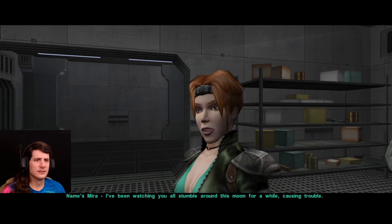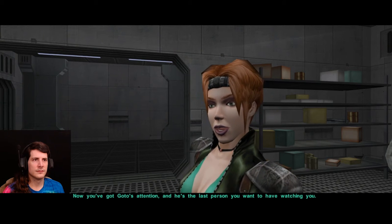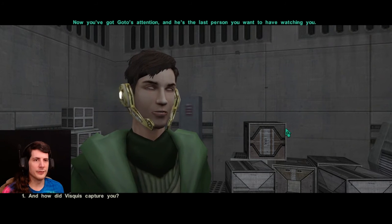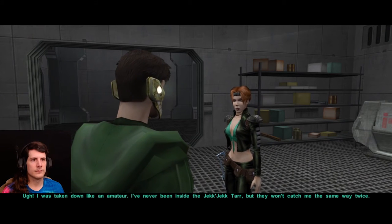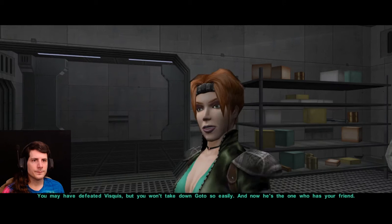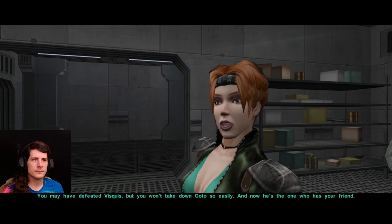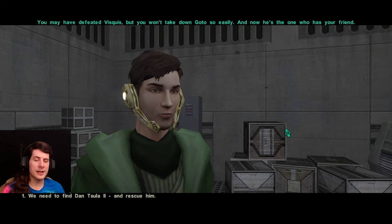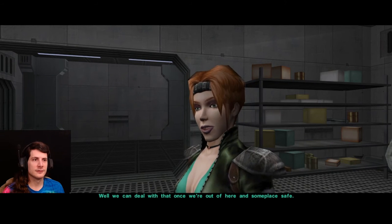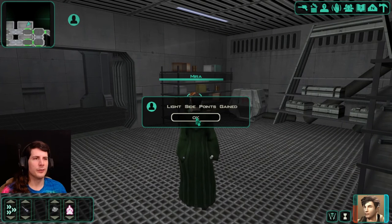I need to stop walking into Tesla coils. Somehow I've combined a Faraday cage and a Tesla coil and created a horrifying contraption in my mind. Glad somebody arrived — saves me the trouble of having to break out of here. That's also known as just using the wrong words at the wrong time. And you are? Name's Mira. I've been watching you all stumble around this moon for a while, causing trouble. And now you've got Gotoh's attention, and he's the last person you want to have watching you. How'd Visquis capture you? I was taken down like an amateur! I've never been inside the Jek-Jek-Tar, but they won't catch me the same way twice. You may have defeated Visquis, but you won't take down Gotoh so easily. And now he's the one who has your friend.